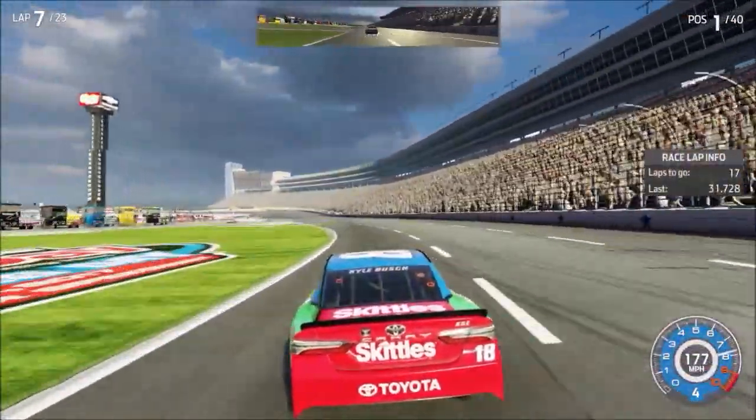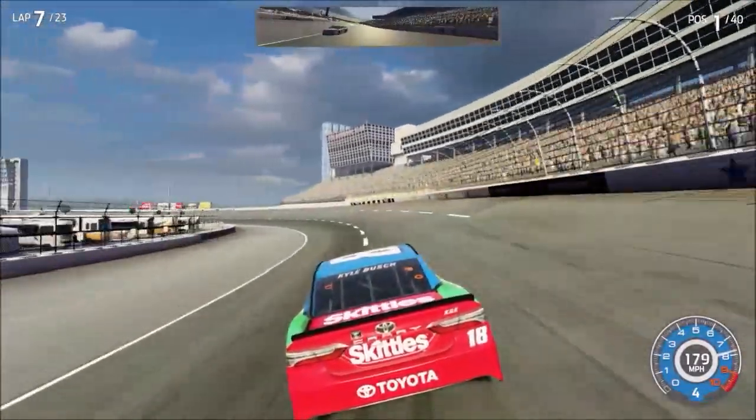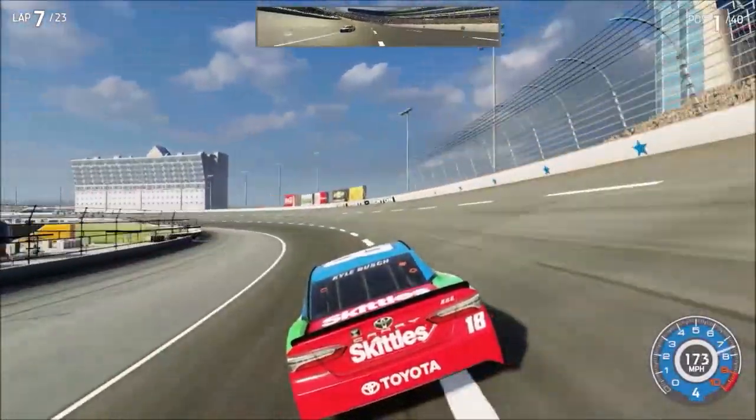To ascend while flying, you have to keep pressing the X button. To ascend quickly, you have to press the X button repeatedly.